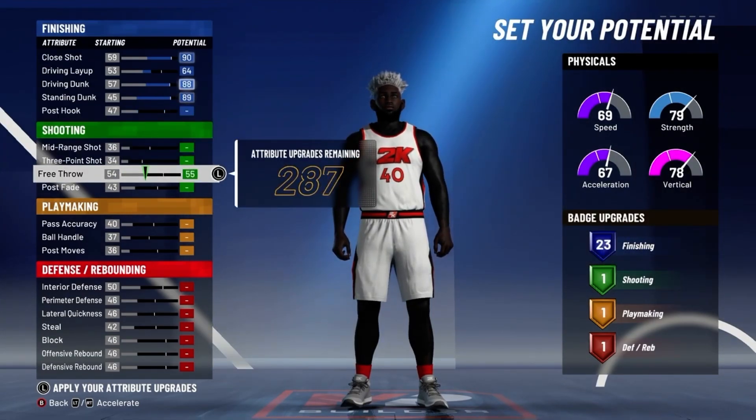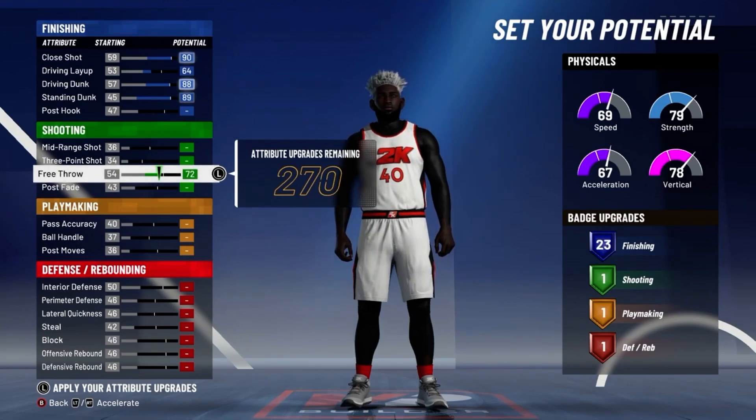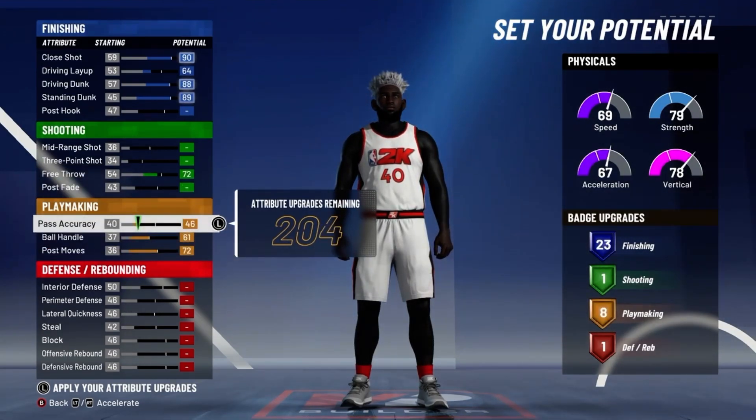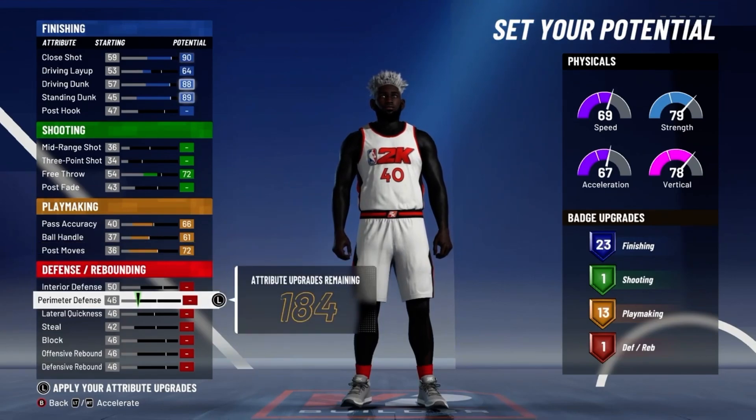For your shooting, all you want to do is put your free throw to a 72. For your playmaking, max out your post moves, your ball handle, and put your pass accuracy to a 66 so you get 13 playmaking badges.